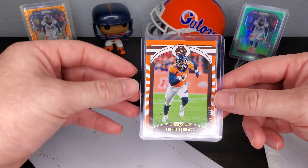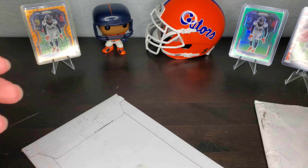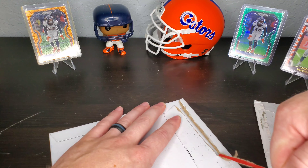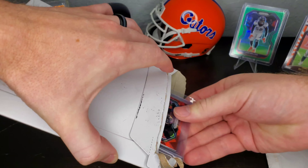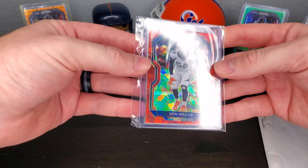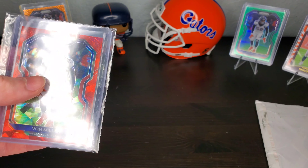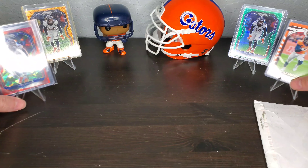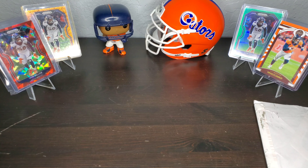I just gotta get into those rookie cards. All right, now we got another little stand for Von. I think this one's the red cracked ice - yeah, it is the red cracked ice. See, now that's the way to go. Let's pull these bad boys in just like that right there - there we go. That's all we have for Von today.